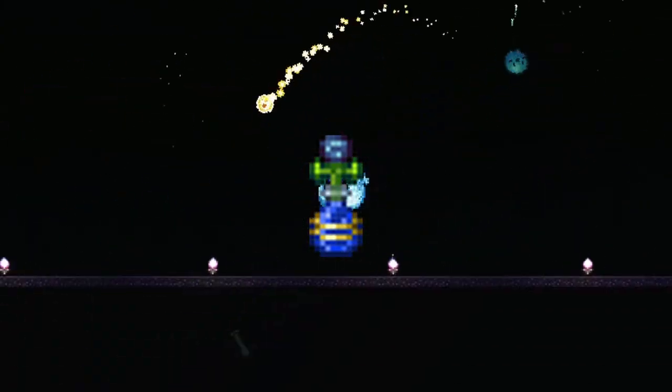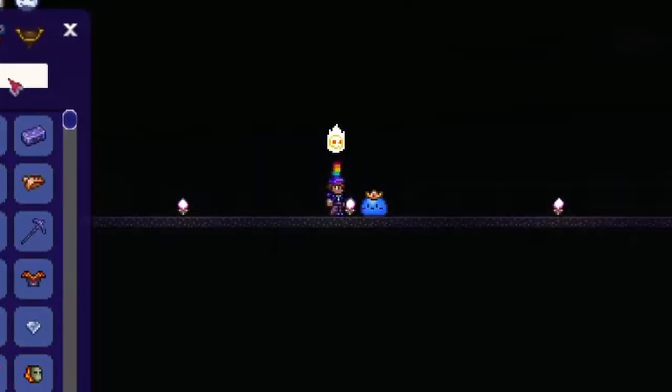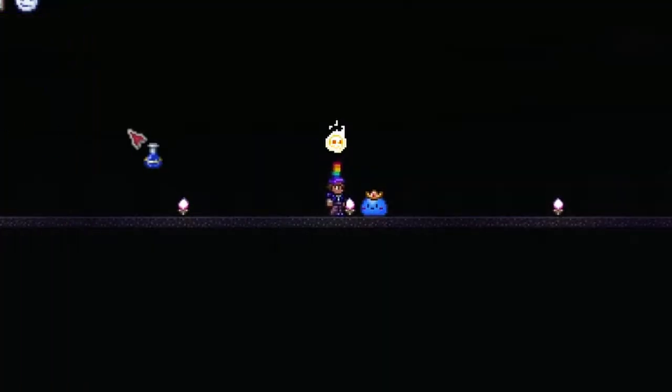This is the most important mage accessory in Terraria: the mana flower. It's a pre-hard mode accessory that reduces mana cost by 8% and allows you to automatically use mana potions when you run out of mana.